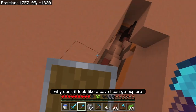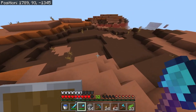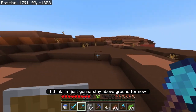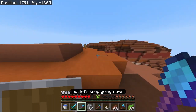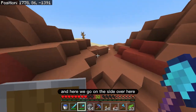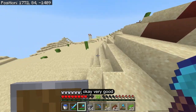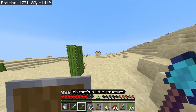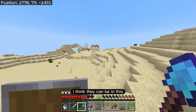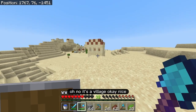Why does that look like a cave I can go explore? I'm not really set for caving — I only have like 24 torches — so I think I'm just going to stay above ground for now. Let's keep going down. This is actually a pretty big one, and here we go — we're kind of more in the desert. Oh, that's a little structure. Let's see if this is a new type of structure. Oh no, it's a village!